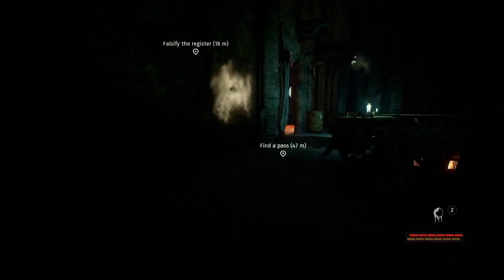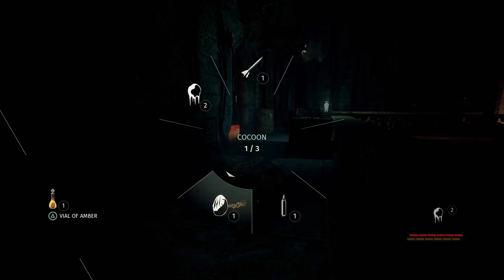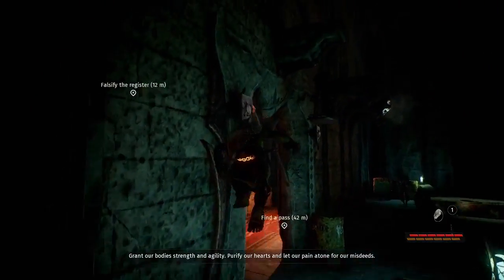Inside, things aren't quite so bright, working to the advantage of our little green friend. Clever use of sand to take out the lights will provide an element of visual cover, but the best way is usually to climb high.